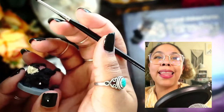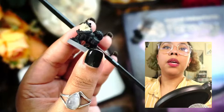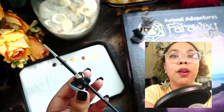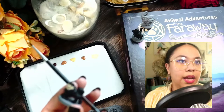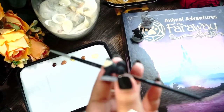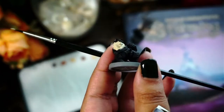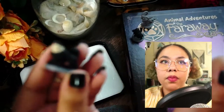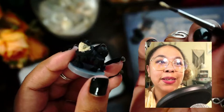I wonder if there's something I can do — perhaps lower the ISO a little bit. Let me turn off my face cam for a second and adjust the ISO. There we go — now hopefully you guys can see the details a little bit better. Now you can see all the sweet details, but unfortunately that also means you can see all the errors.